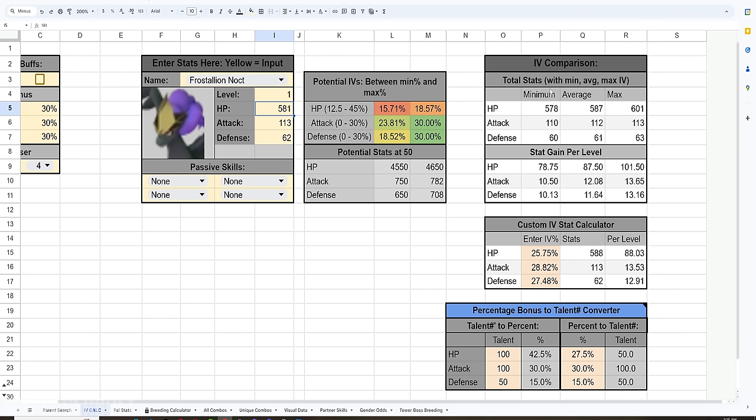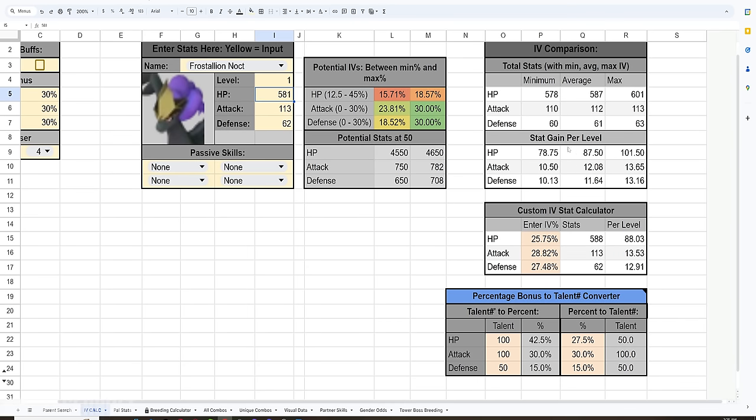The IV comparison shows maximum totals and averages. For HP, the average is 578 — our character is above average but not in the higher range. To be above-average you'd want around 587 HP or higher. For attack, we're already at the maximum of 113. For defense, we're at 62, which is within the maximum range since the average is 61. So this is a really good character — the only issue is HP, which can be boosted by passing the right skills.